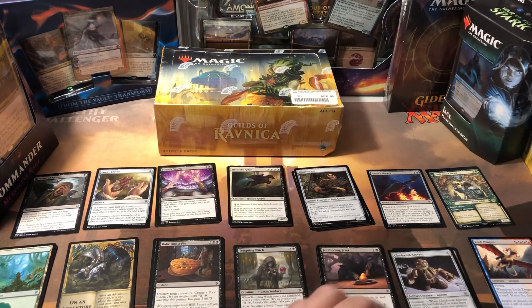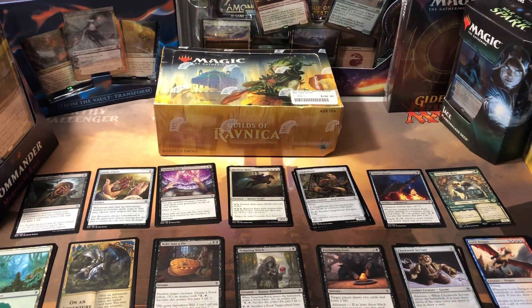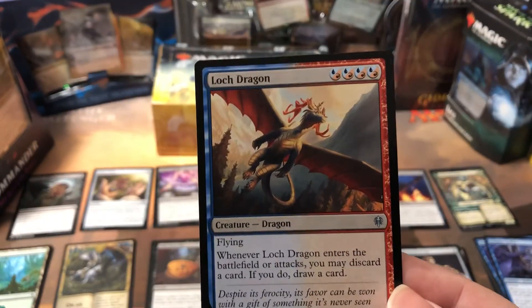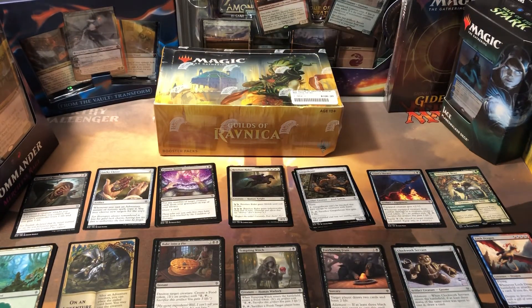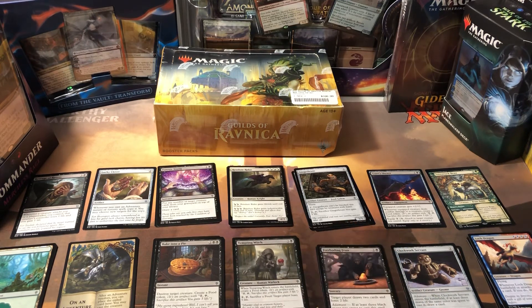Let me know what you think. Let me know if you think I should have gone with the blue flyers and risked doing two colors, and if you would have stacked the Locthwain Kraken even with such little blue — since I would have wanted more swamps than islands. Let me know how your draft went tonight. Every review, comment, and like is hugely appreciated. Thank you so much for your time, guys. Take care.